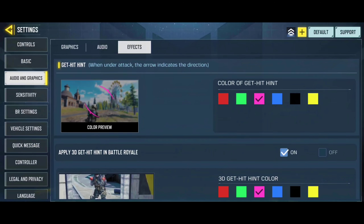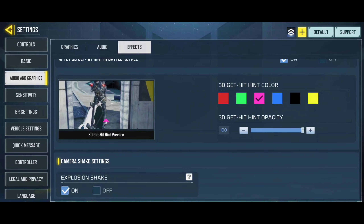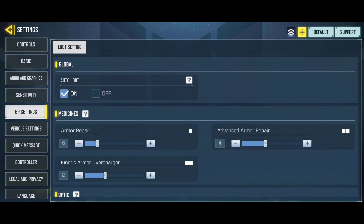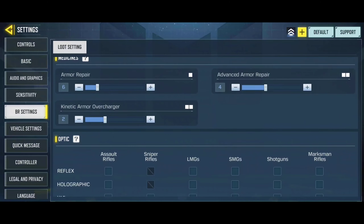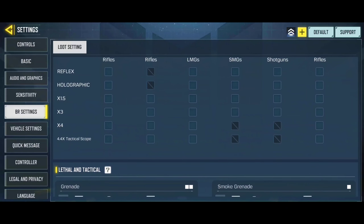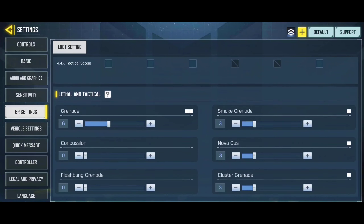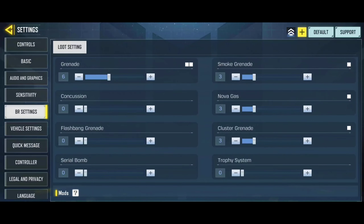In the Get Hit Hint effect section, I suggest using something dynamic and easily visible, like the pink or the red one. For loot settings, here is my armor formation for different sorts of armors. Using kinetics while engaging enemies can be a huge pain, so I personally always try to stick to the blue and black armor plates. For optics, I never use anything other than the classic red dot sights, and I usually don't recommend using any optics in close-range encounters. I sometimes use reflex sights for long-range engagements. In the lethal and tactical grenades section, along with six frag grenades, I recommend carrying at least three nova gases and three cluster grenades to counter enemy tanks or to engage trap master campers in buildings.